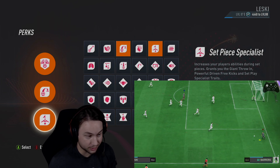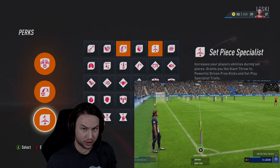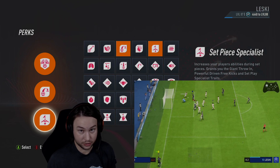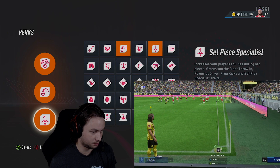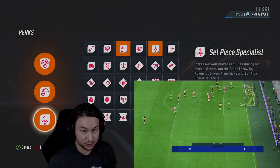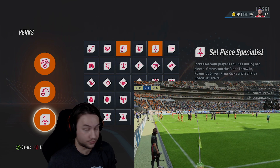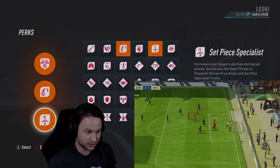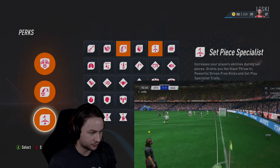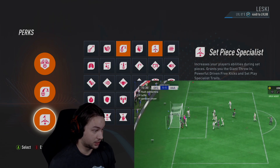Set Piece Specialist also gives you the powerful driven free kick and set play specialist traits, which adds more curve, speed, and whip to your crosses, deliveries, and free kicks on all your set pieces. I get a ton of assists off corners with this build. It really does add a ton of whip and bend onto your deliveries from corners. It might take a little bit of time to adjust if you're used to taking corners without it, but with some repetition and practice you'll get it down. I got a lot of assists using Set Piece Specialist.